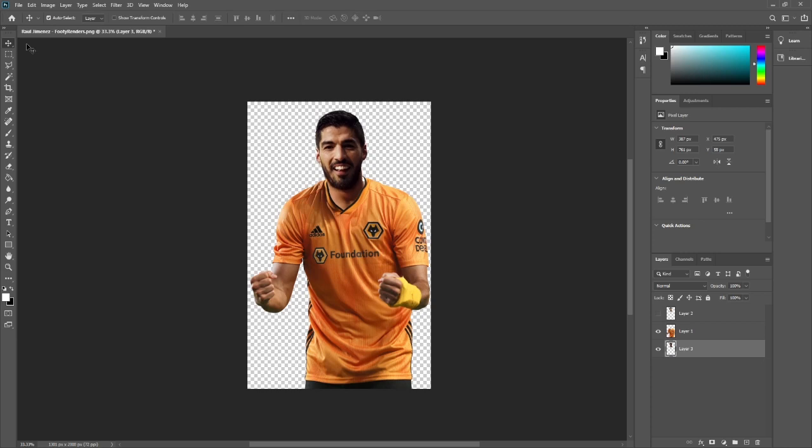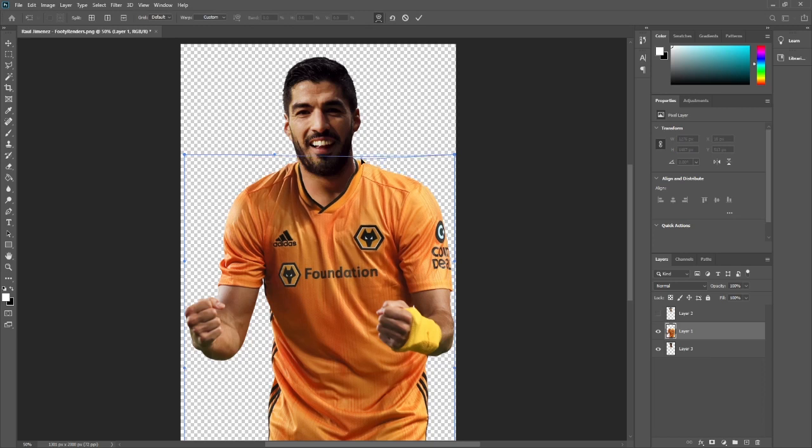What you can do after this is add some shadow and stuff. I'm moving it down a bit to make it look a bit better. You can use a bit of shadow to color in the neck. I normally will do this and I did do it for the final one, but I didn't do it for this tutorial.